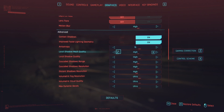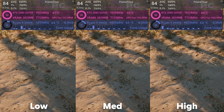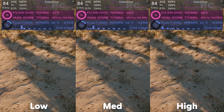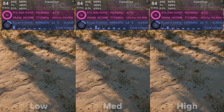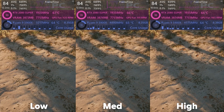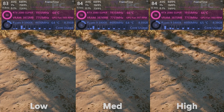Time to look at local shadow mesh quality. I can see some quality differences here, but all of the shadows across presets seem very similar to one another, and the FPS hit is almost non-existent — only a 1 FPS loss from high to low. I promise these consistent 1 FPS hits won't last too much longer.